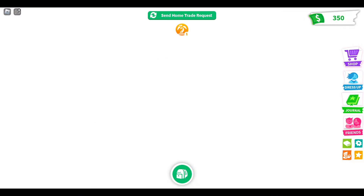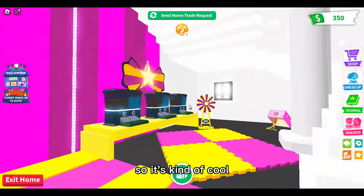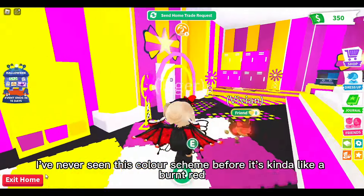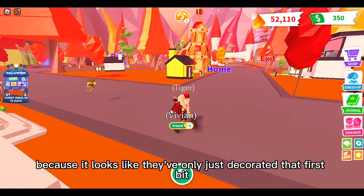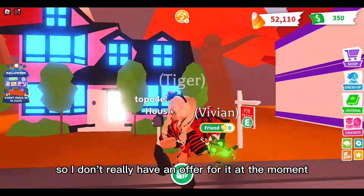Let's go in this royal palace because it's also for trade, which means it might be nicely decorated. It's kind of cool - I've never seen this color scheme before. It's kind of like a burnt red, orange, and yellow type color scheme. I'm going to exit though because it looks like they've only just decorated that first bit, so I don't really have an offer for it at the moment.